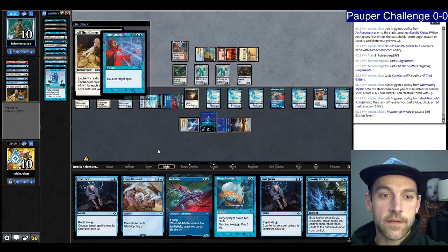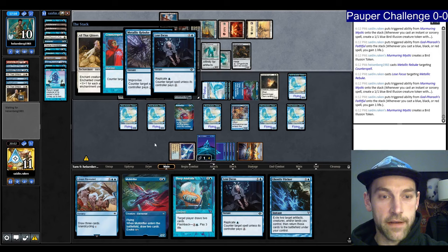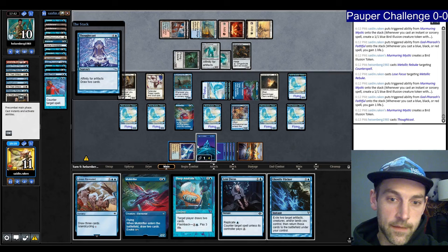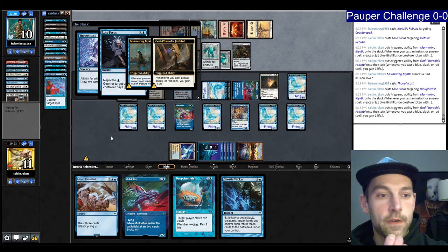We make some more birds. They're going to Metallic Rebuke — I'll Lose Focus their Metallic Rebuke. I feel they slowed down their deck by adding all this interaction. They can't pay for the Lose Focus. Counterspell the Glitters. We have a lot of birds. They play a Thoughtcast — I'm going to counter that just to make more birds. We have eight damage in the air — we have enough to kill them this turn. We win.